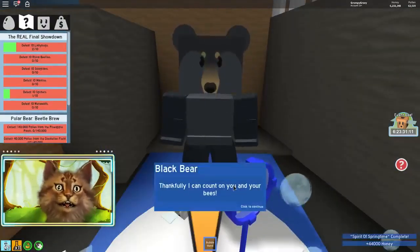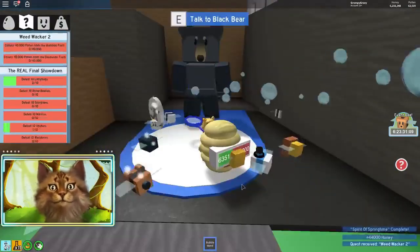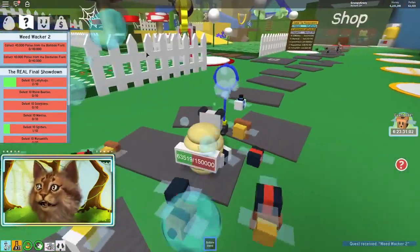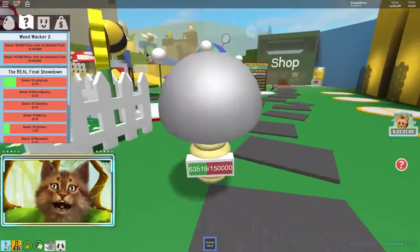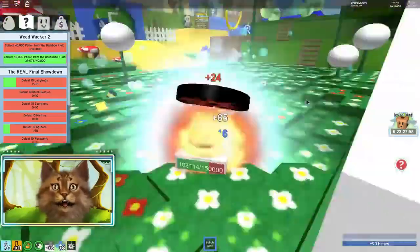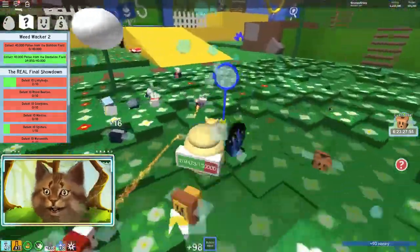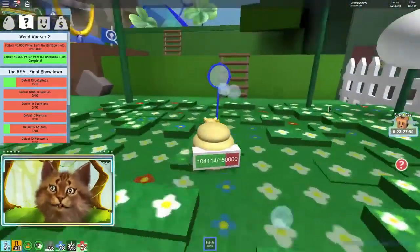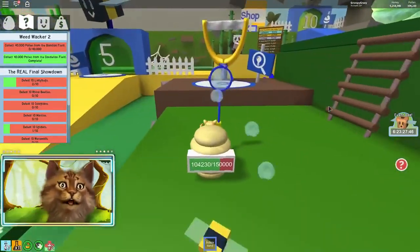Let's see what the third one is. So we need to collect 40 pollen from the bamboo field and 40 from the dandelion. The dandelion is over here. I think this one is gonna take the longest. We're about done with the dandelion field, but our backpack is kind of getting full. Wait - no, we can stay with this amount. Let's go to the bamboo field.